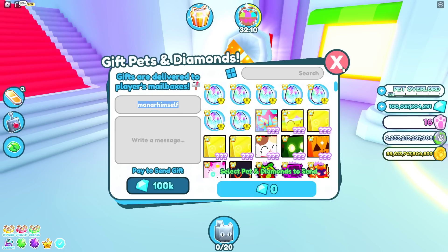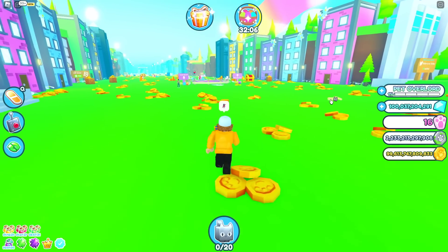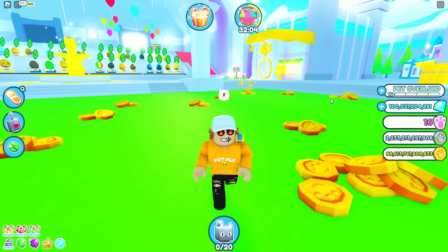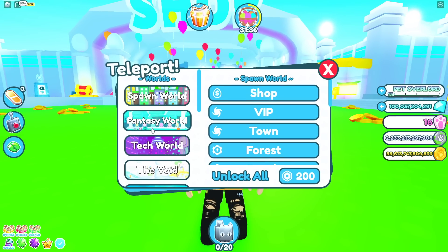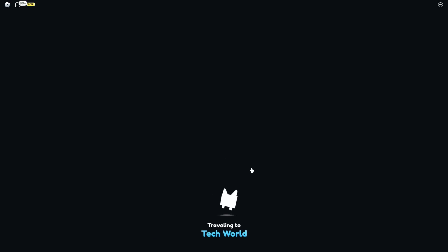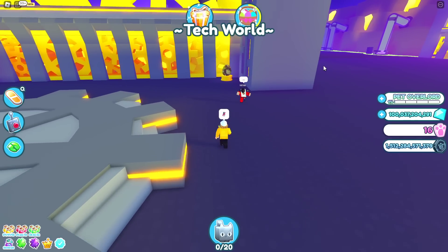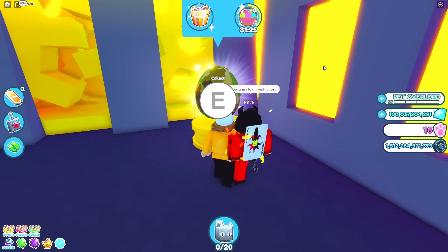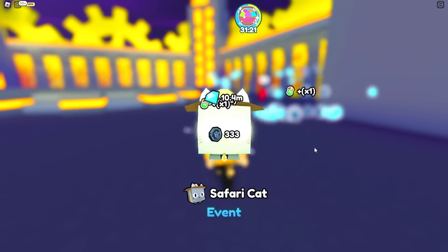The egg hunt just started so I'm going to show you all the locations right now. We found the first location — it's going to be at the steampunk chest in Tech World. Let's head over to Tech World. The X should be here, and as you can see, I just found the first egg right there.